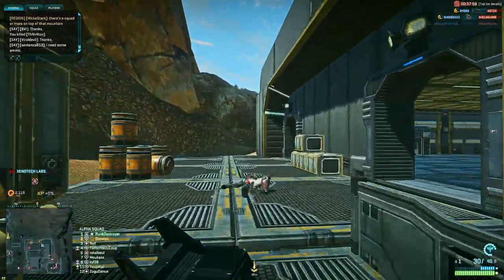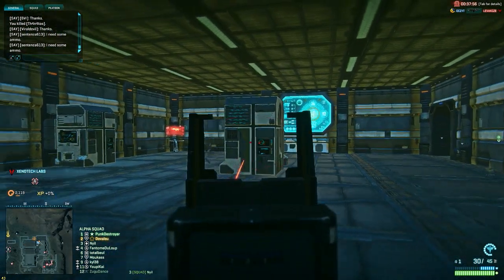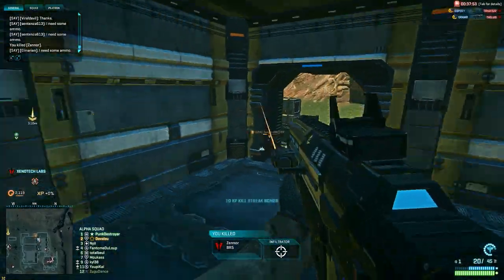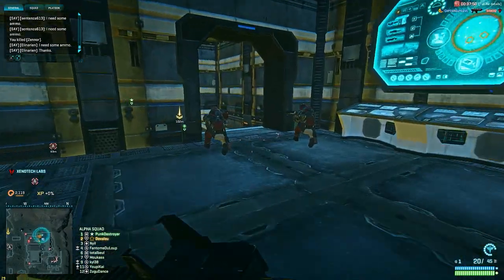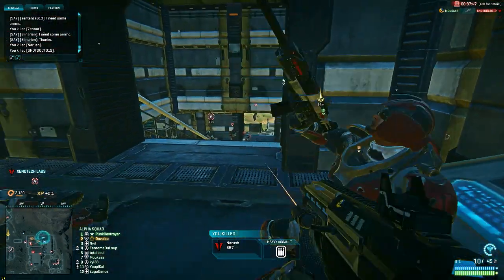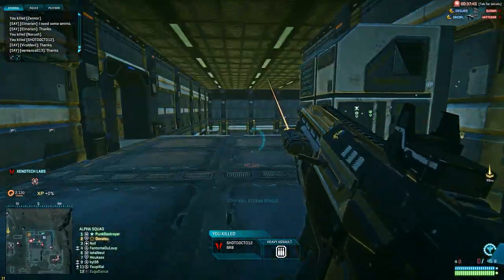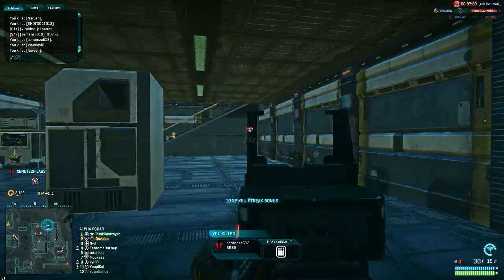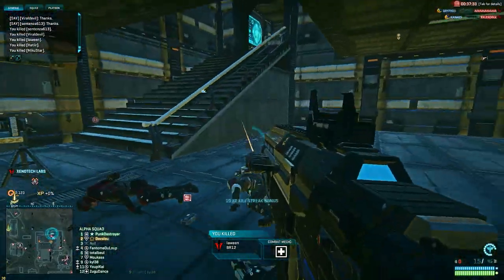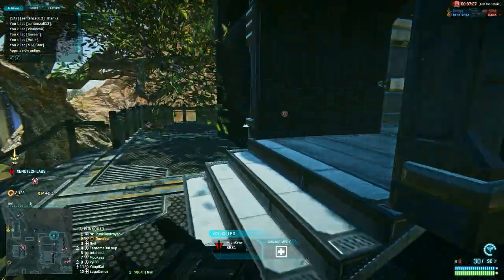I continue my flank and I have to be very quick because I know that enemies can come from behind me. I finally get behind these two campers and take them out with weapon and knife to save ammo. I see another big group down the stairs, but I have to reload, so I just chuck a grenade and flank while I'm reloading. The grenade gets me three kills, and I manage to finish off the two remaining guys.